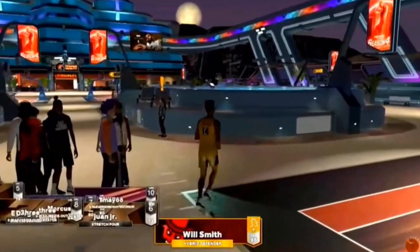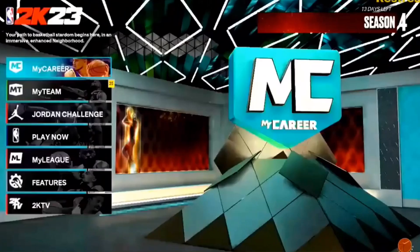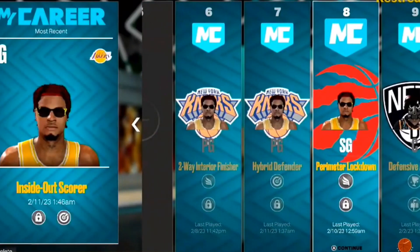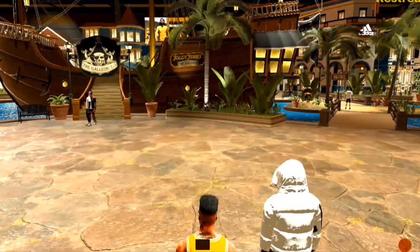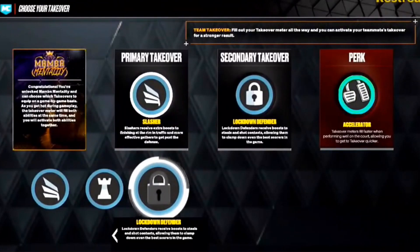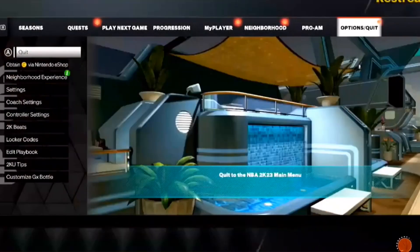This is how you do the takeover glitch on Nintendo Switch. I'm gonna start off with my original build and show you guys — this build does not have rim protector takeover. I'm about to give this build rim protector takeover. My perimeter lockdown only has slashing takeover, finishing takeover, and playmaking takeover, so I'm about to give him rim protector.